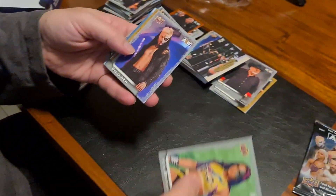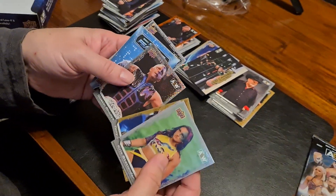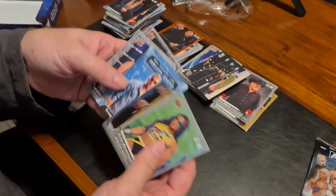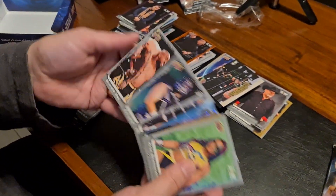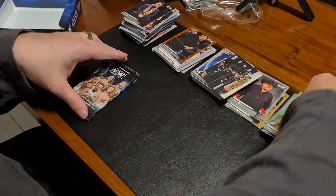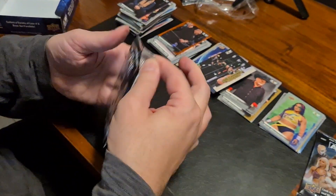Starting out with Chris Statlander, Darby Allen, Tony Schiavone, Dustin Rhodes on the pyro, Orange Cassidy main feature, there's our boy Hook, Evil Uno and Scorpio Sky — which means our hit card for the Hobby Box is in this pack right here.